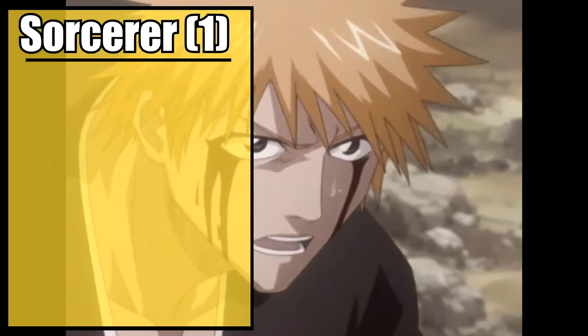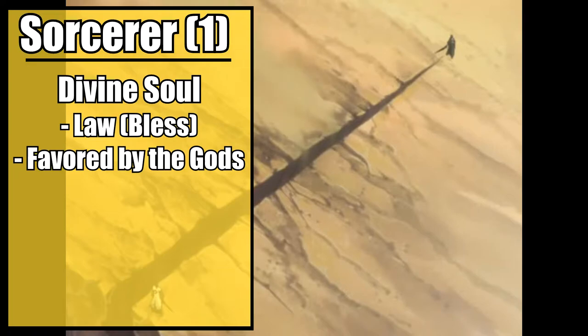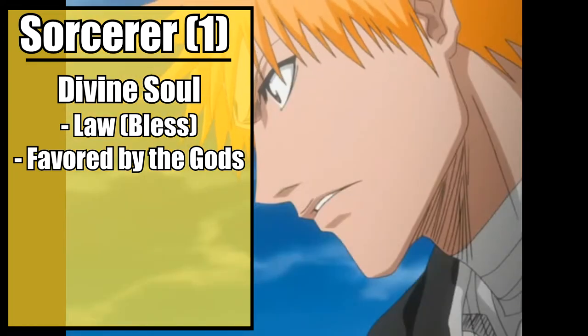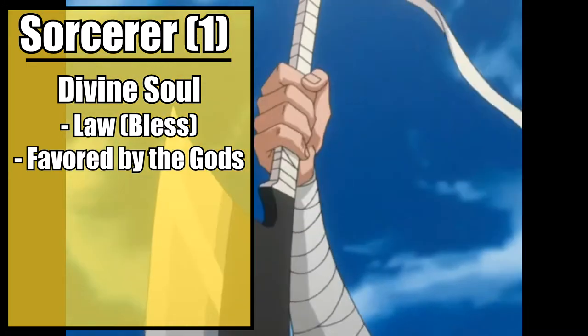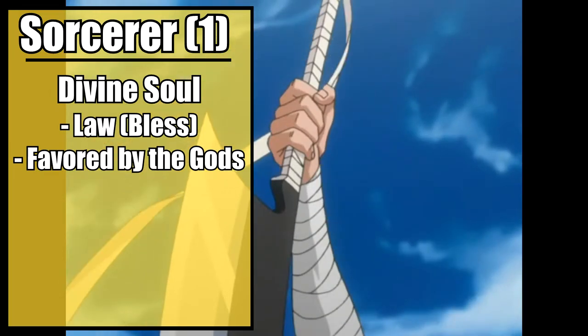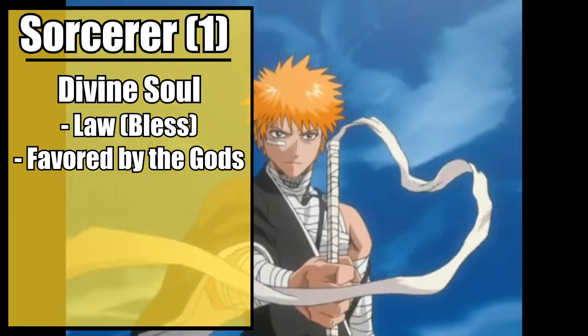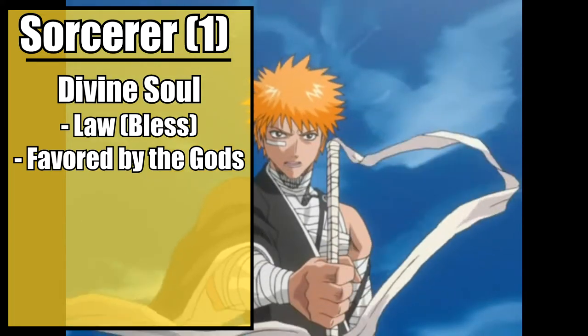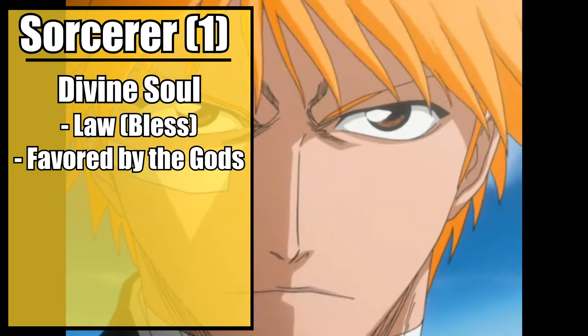Choose your sorcerer's origin and take Divine Soul, representing your celestial blood. Specifically, granting you the Divine Magic feature. Choose Law, allowing you to learn the Bless spell for when you need to prove that you're just a bit better than everyone else. Or, if you're feeling generous, when you need to prove Rukia and Renji are just a bit better than everyone else as well. But for the moments when you really need to prove you're better, you have the feature Favored by the Gods, allowing you to add 2d4 to any failed attack roll or saving throw once per long rest.